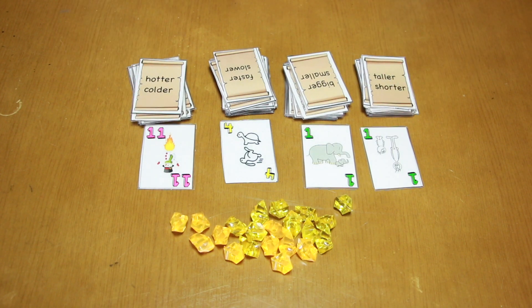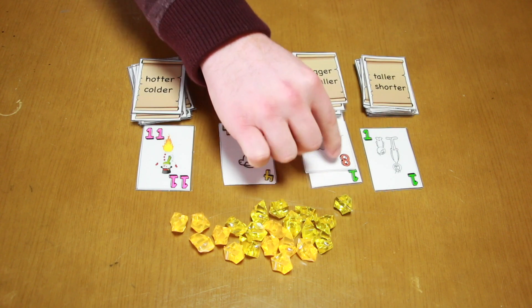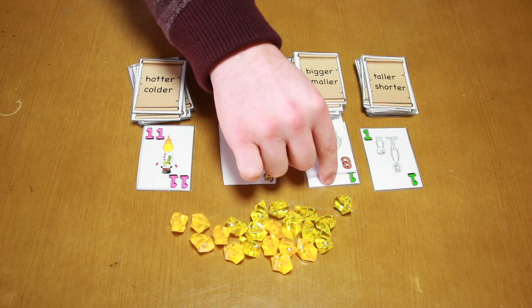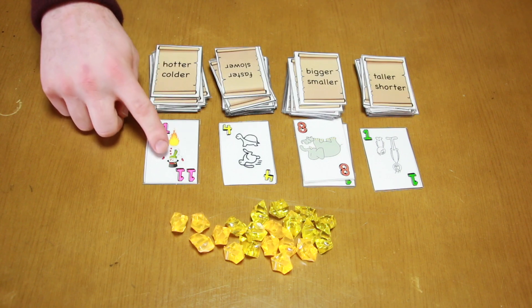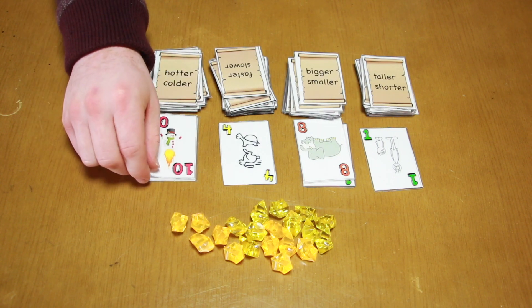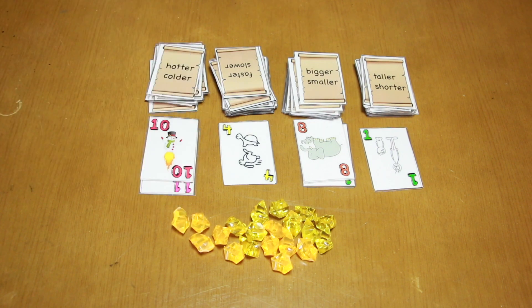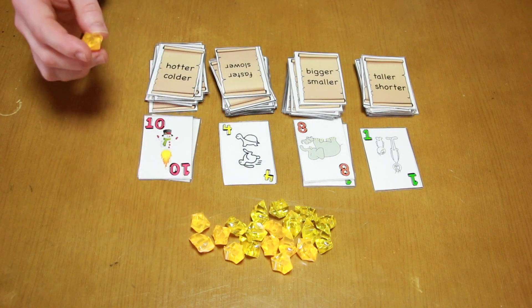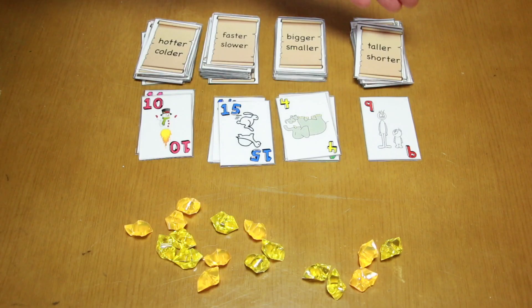Then your students will start. They'll go one by one, choosing what location to start at and saying, for example, 'It's bigger.' That student flips over the card. If this number is larger than this number and they said it was going to be bigger, they get a piece of gold. The next student goes — let's say they go here and they say, 'I think it's hotter.' Well, they're incorrect because this number is lower than this number. The student who guessed incorrectly, if they happen to have a piece of gold, they'll return that gold back to the stockpile. If they don't have any gold, it's just null and the next student goes. Once all these piles are used up or all the gold is gone, the game is over. The student with the most gold is your winner.